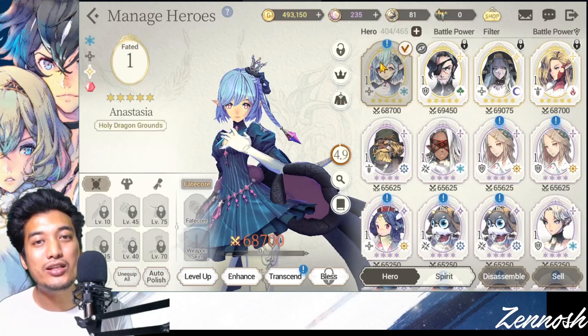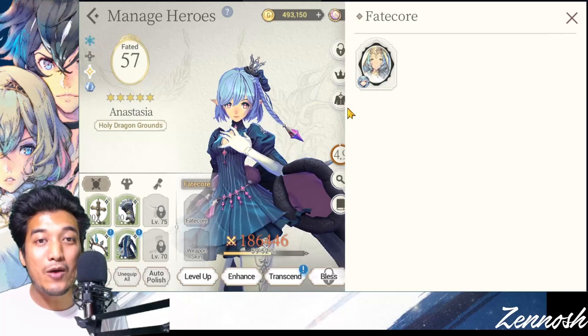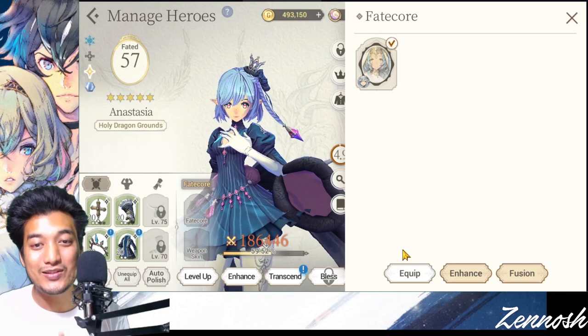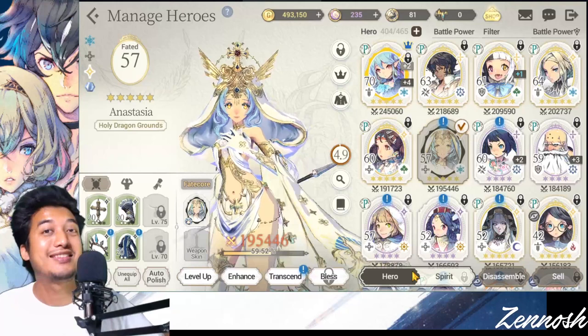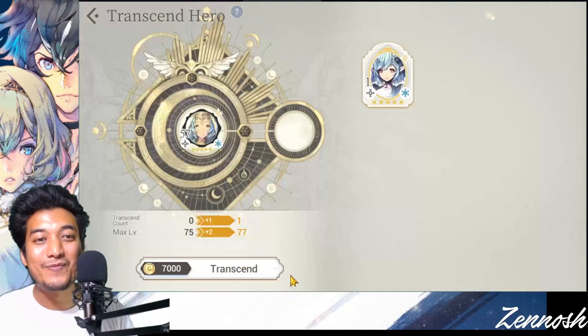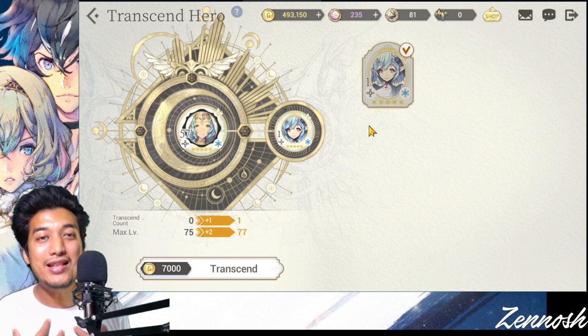Now the Fate Core Anesthesia I just pulled has turned into a normal Anesthesia. Let's get back into my original level 57 Anesthesia. Now I can equip that Fate Core onto her. Just equip it — look at that! My original Anesthesia is now level 57 and she also has the Fate Core equipped. Now I can transcend using the newly pulled Anesthesia, which had her Fate Core unequipped and is now a normal unit, as the material.